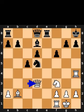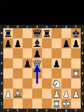White plays queen to d3. Black plays pawn to f5. White takes the knight on d5 using the queen.